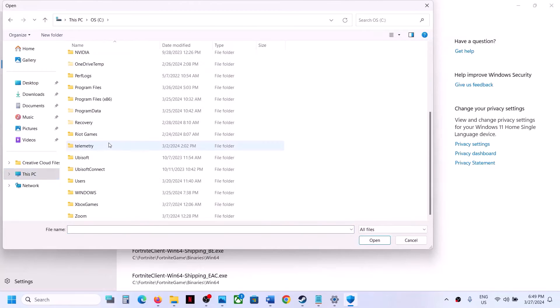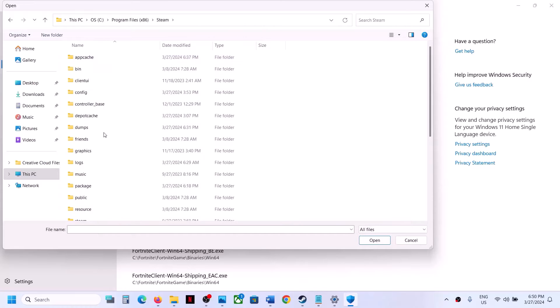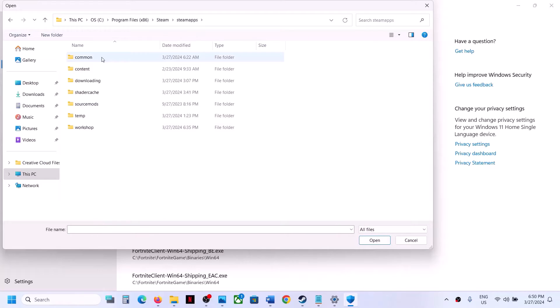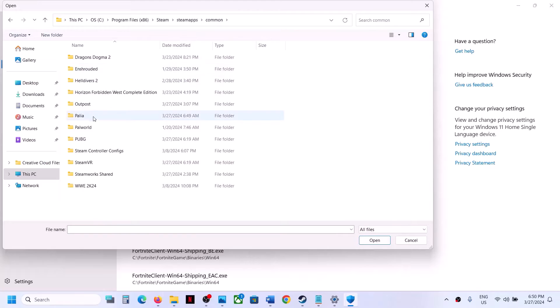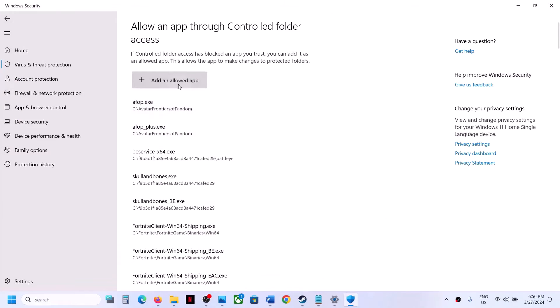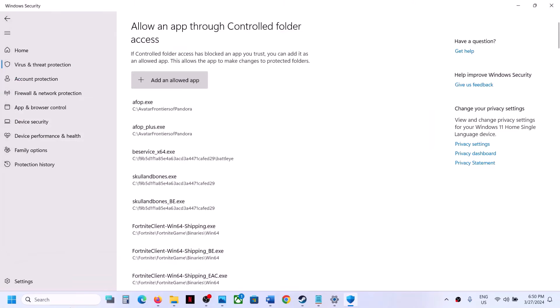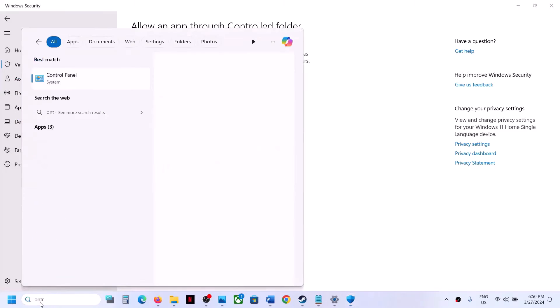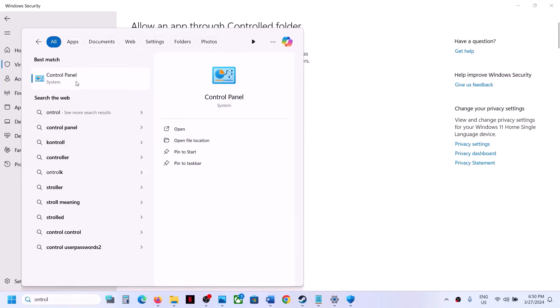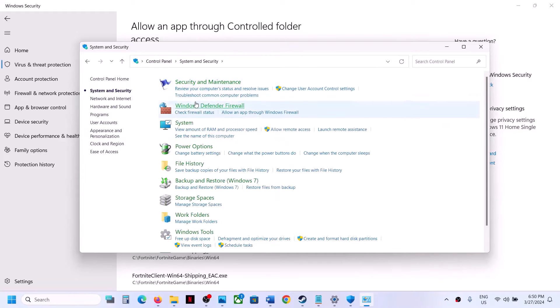Click on 'Allow an app through controlled folder access,' click Yes to allow, then click 'Add an allowed app,' browse all apps, and go to the game installation folder. If the game is installed in C drive, open C:\Program Files (x86), open the Steam folder, open Steam Apps, open Common, open the game folder, and select the game exe file. Click Open. Then add the exe file from the Binaries\Win64 folder as well. Then open Control Panel from the Windows search box and click on System and Security, then Windows Defender Firewall.